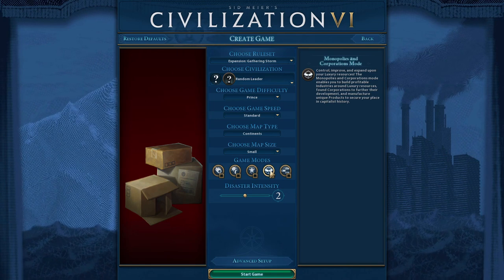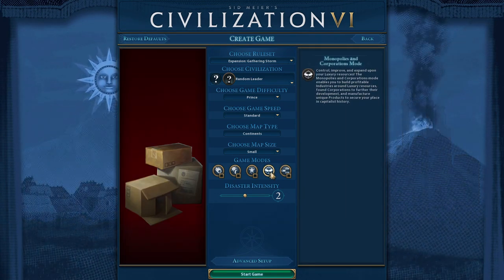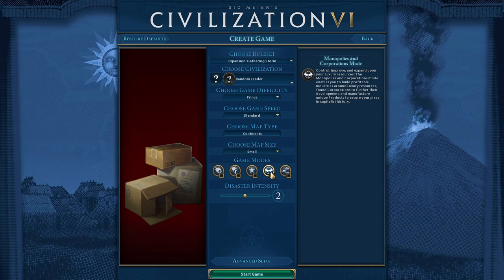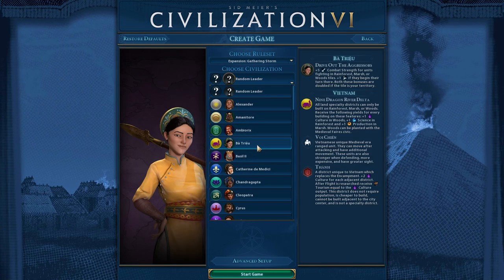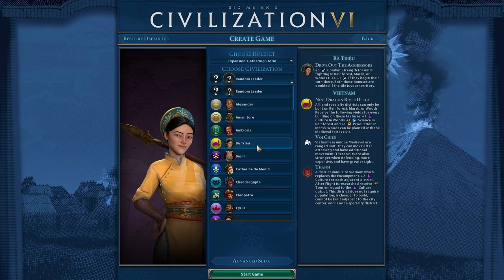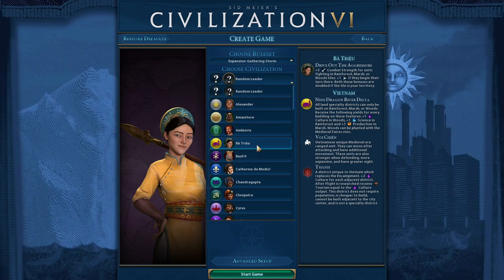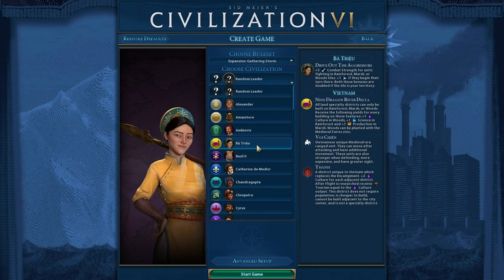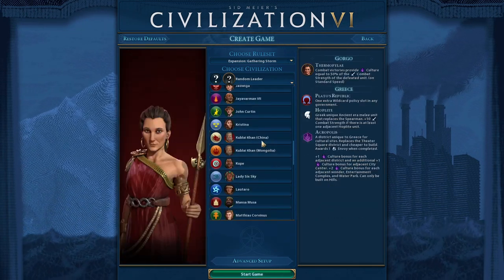There's also a new district called the Preserve and a couple of new buildings for it — we'll look at the Civilopedia once we get into the game. And there are two new leaders. One of them is Bà Triệu from Vietnam. We're going to come back to her in a second because that's who we're playing today. I'm so excited for this Civ — I think the traits are absolutely fantastic, and I'm really pumped to give this one a go.